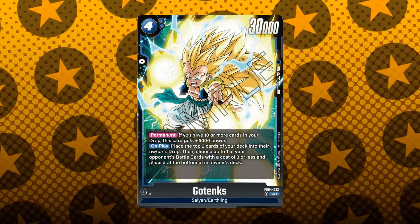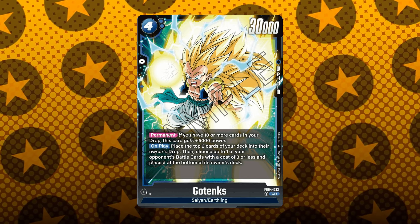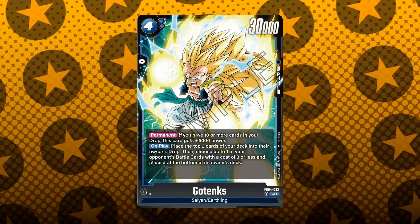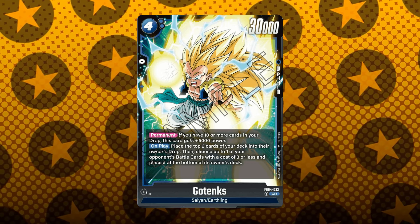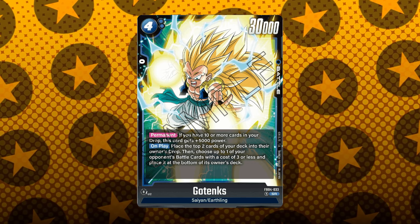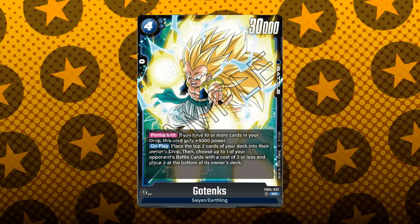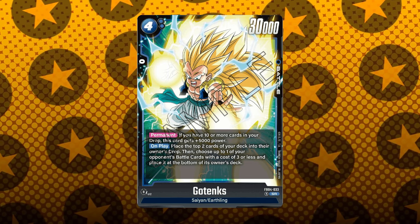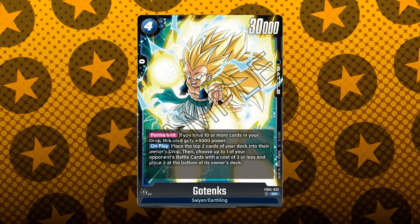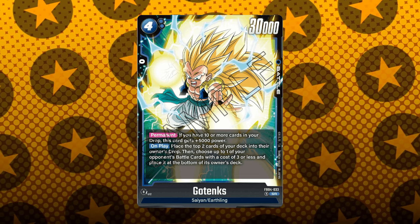Now let's check out the blue cards. Here we have a 4-cost, 30k battle power, zero combo Gotenks that has the permanent ability: if you have 10 or more cards in your drop, this card gets an additional 5k power. We're finally seeing some drop manipulation this set. It also has the on-play ability where you place the top 2 cards of your deck into your drop, then choose up to one of your opponent's battle cards with a cost of 3 or less and place it at the bottom of their deck, boosting this card to 35k. I think pairing this with something like Vegito, 1-cost Mai, or Hercule — that reduces card costs by 2 when attacking — could let you easily bottom-deck a 5-cost on play.